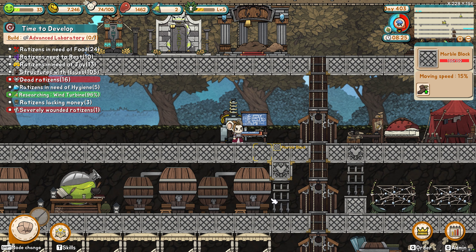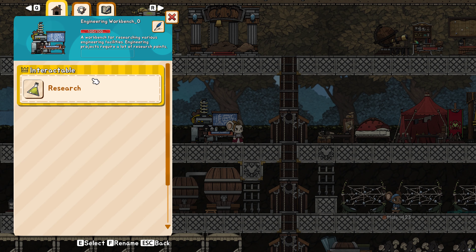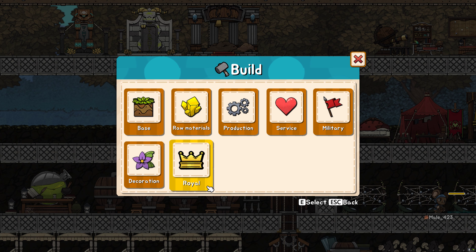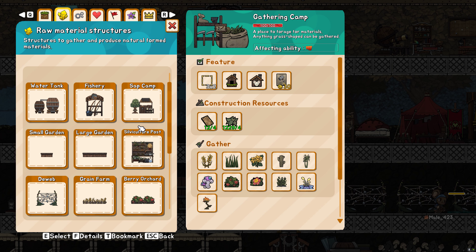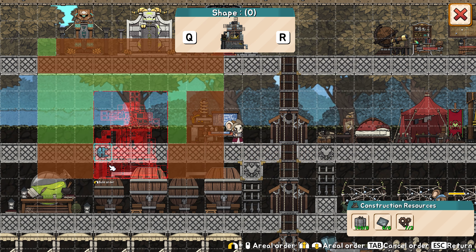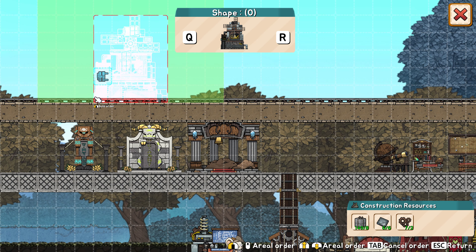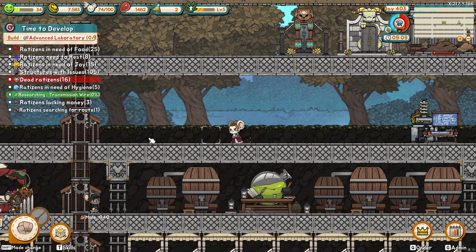Alright, first thing's done — the wind turbine. Let's take a look. I think it just finished — yep, it did. Alright, let's build a wind turbine. I don't know how this is all gonna work to be honest, so whatever I build now might have to get changed later. Oh boy — where am I gonna build this thing? We're gonna have to build a whole new area for this.